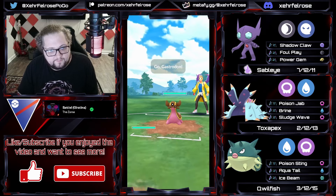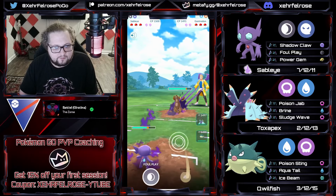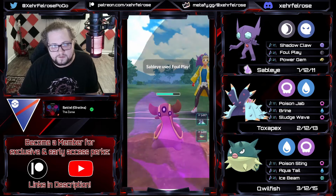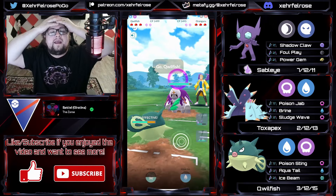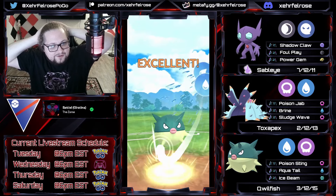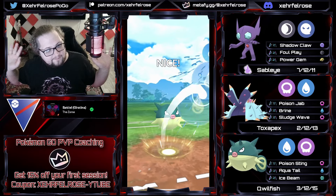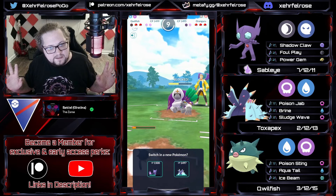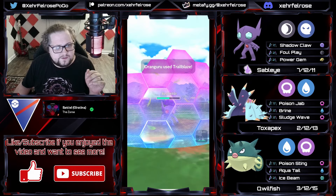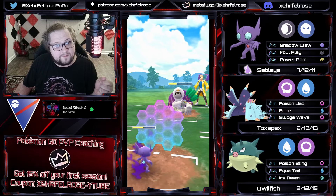Now we're getting into the next battle - Sableye on lead versus a Gastrodon. With the ground typing and fast move damage of Gastrodon I cannot let it near my back row, so we go for a Foul Play on Shadow Sableye. This should do a pretty good amount of damage - I'm hoping the opponent shields, but they let it go and come in with an Oranguru. I make a massive mistake and automatically tap something by reflex without actually noticing what I'm doing - I brought in my Quillfish. I should have stayed in with my Sableye, which would have been the safest play because we're double resisting the Confusion damage and forcing them to go for Brutal Swing or Trailblaze.